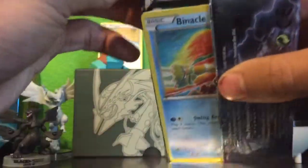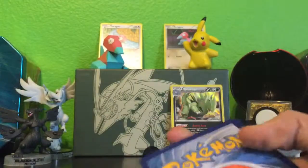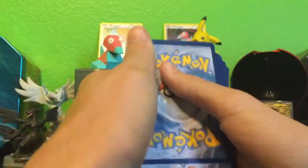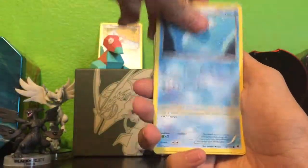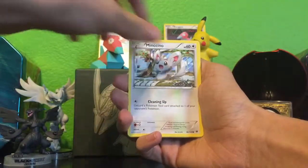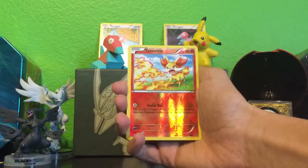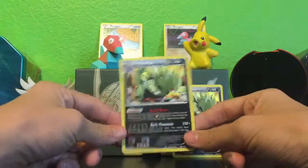Last pack with the Mega Alakazam on the front — hoping for something really good. It's our first pack opening but I'm feeling something good in this pack. We've got Loudred, Bent Spoon, Dewgong, Binacle, Meowth, Whismur, Minccino, Cottonee, the reverse is a Fennekin, and our last rare is another holo — Typhlosion.